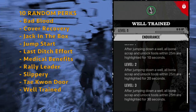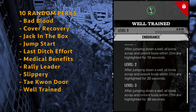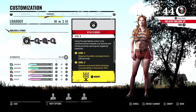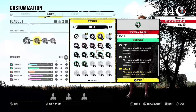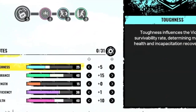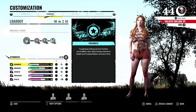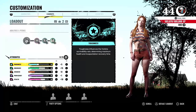And you get Well Trained — on level 3, after jumping down a well, all bone scrap and unlock tools within 25 meters are highlighted for 30 seconds. So now you know what you can get with Connie on her random perks. You can keep respeccing your tree until you get what you want — you can't get any other perks on the random ones. That'll grant you 31 attribute points on Connie, which you can distribute as you see fit. 31 is a lot, and this is the build I'm going for at the moment.